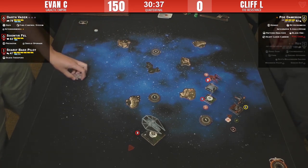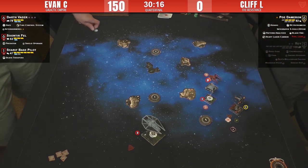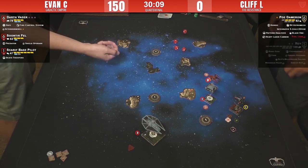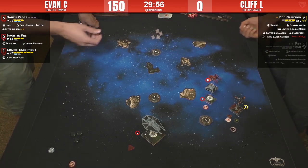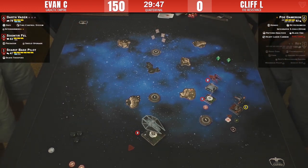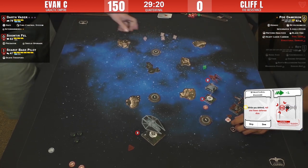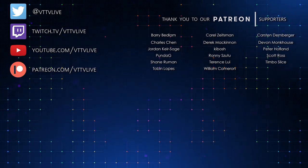Poe tries to kill Soontir just to get the satisfaction — though in the cut, points don't matter. If he shoots Vader he has bullseye, but it's range one into both. He shoots Soontir — rolls only two dice. Soontir uses Predator, two evades, and two damage go through. Structural damage on Poe — that is over. Well, another smackdown on the stream this evening, hope you've enjoyed.